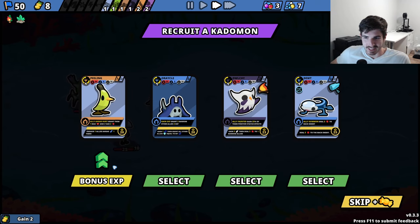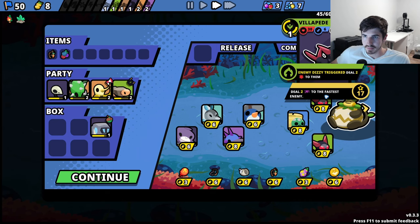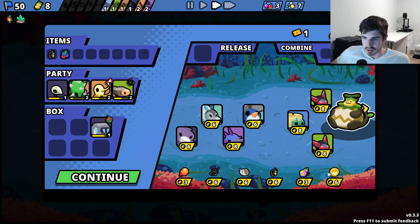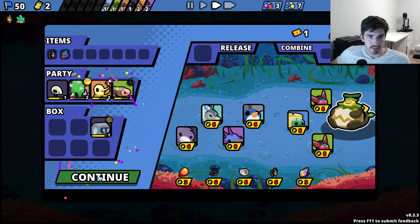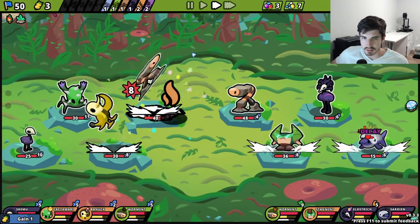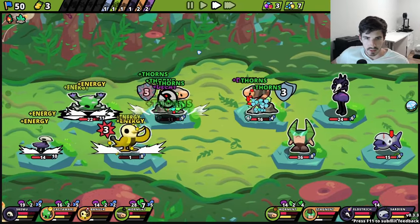Let's get the Peeling going — I think we swap him for now. I don't think the Skimu is strong enough just yet. Villipede? No thank you. I don't think we like any of these. Any Thorn synergies? Not really. Lucky Coin is kind of good — give it to somebody, six battles from now it pays off itself. He's got a Wormant too — battle of the Wormants. We got far more support, hopefully.